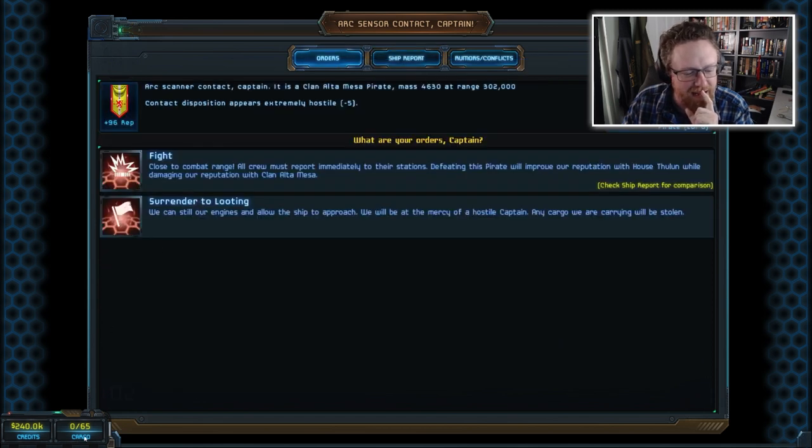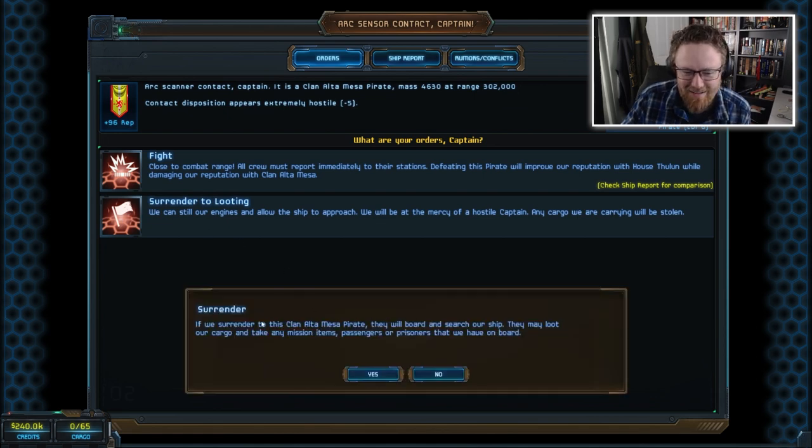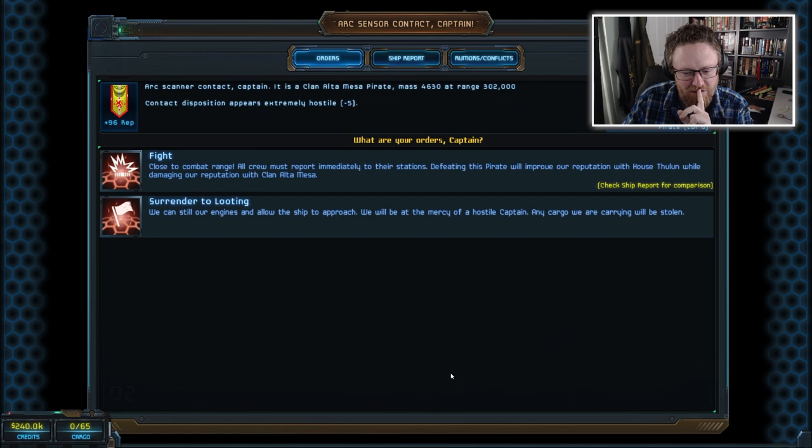I'm not carrying any cargo right now, so surrendering to looting might be fine. But they might take mission items, passengers, or prisoners, and I'm not certain what I have on board — this seems like the kind of game where they're happy to let you mess up a mission. So let's try fighting instead, but if it looks bad I'll try to escape.